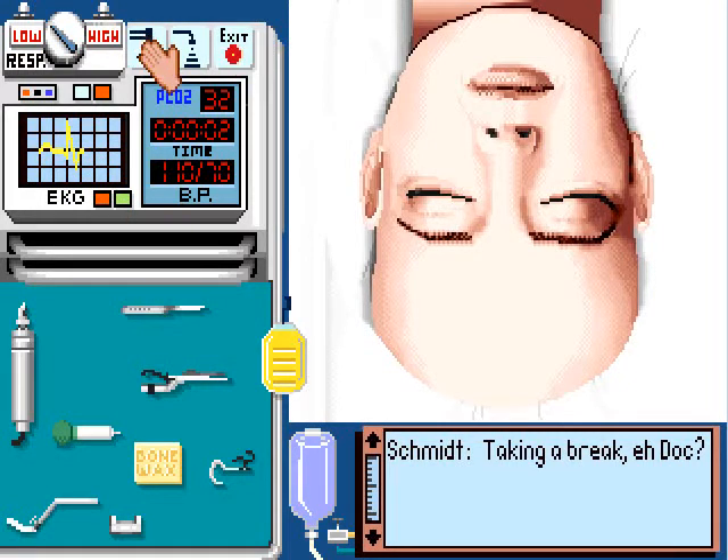These guys up here — you've got your microscope and ultrasound scan. Those are not used in this operation; those are used in the aneurysm and brain tumor operations. The exit button is there in the event that you flip out and decide you can't do the surgery and want to just leave — not generally recommended. It just ends the surgery.